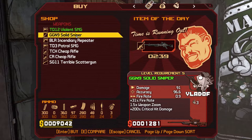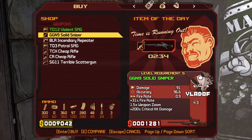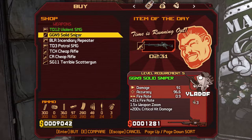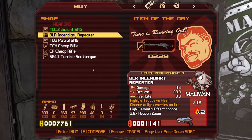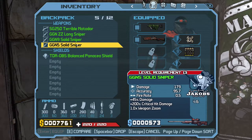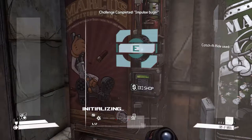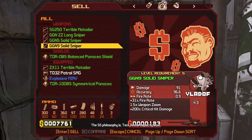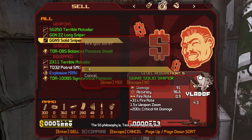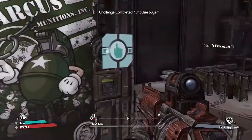I actually used this sniper — it's 91 damage and 0.9 fire rate with three rounds. It's better than the one I was using. It's a thousand dollars — I'll get it. I might not use that old one because of the fire rate. I'll get rid of this and this now that I've got this one.